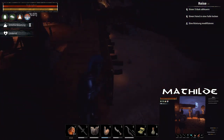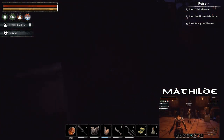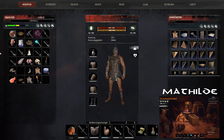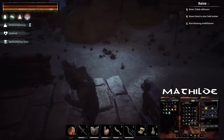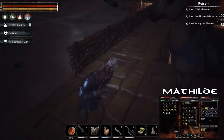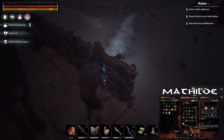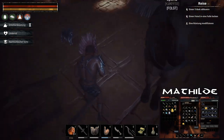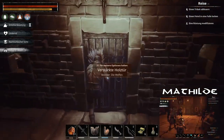Es ist ja dunkel geworden. Mit Nachtsicht sieht es aus wie Tag. Immerhin – von den Goldmünzen, die ich jetzt gesammelt habe, kann ich vier Goldnasen kaufen! Amazing.